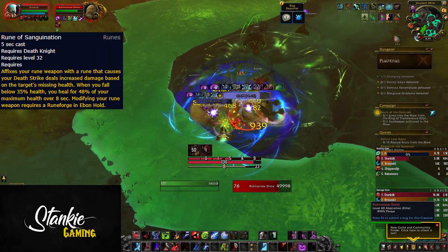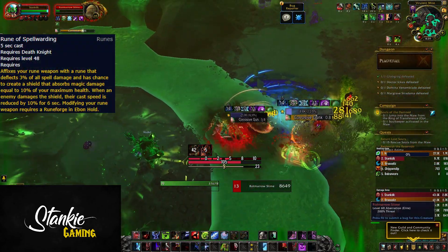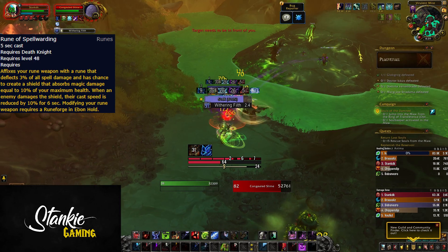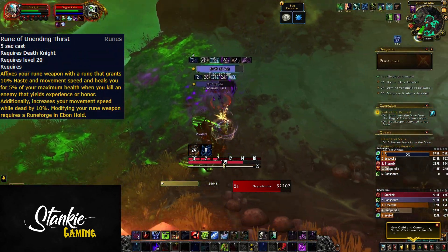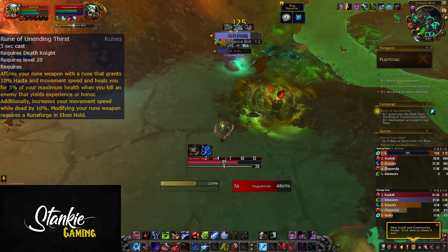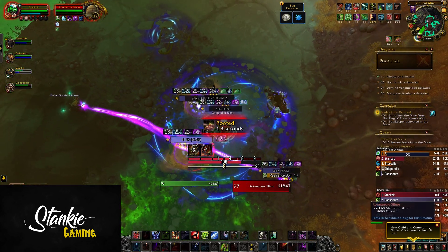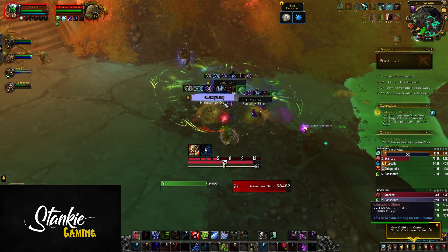Rune of Sanguination causes your Death Strike to deal increased damage based on the target's missing health — roughly 1% per 1% missing health. It also heals you for 48% of your max HP over 8 seconds when you drop below 35% health, on a 5-minute cooldown. Rune of Spellwarding deflects 3% of all spell damage and has a chance to create a shield equal to 10% of your max HP that absorbs magical damage. When an enemy damages this shield, their cast speed is reduced by 10% for 6 seconds.